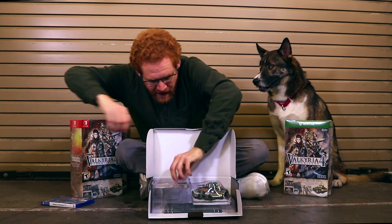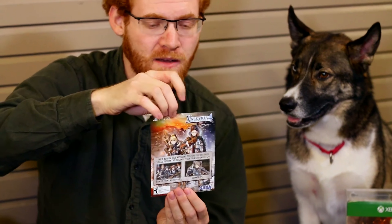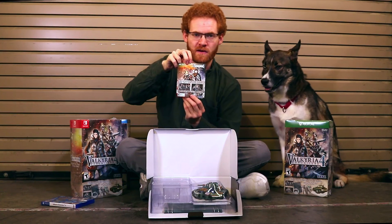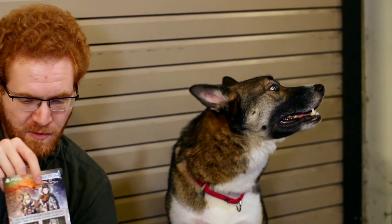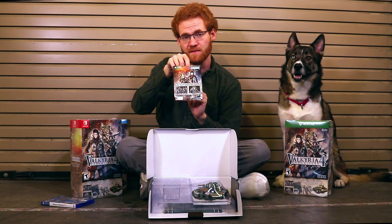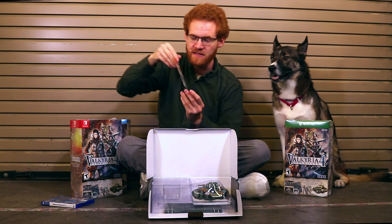Next, underneath that, we have this exclusive download code on the back — I'm not going to show you guys here — of the Squad 7 add-on missions for Valkyria Chronicles 4. This is where Squad 7 of Valkyria Chronicles, the original one, meets up with Squad E of Valkyria Chronicles 4. Super cool mission. The only way to get this is through the Premium Edition, until the missions launch themselves on your platform's store of choice later this year.